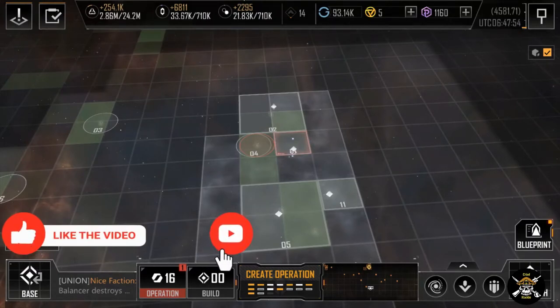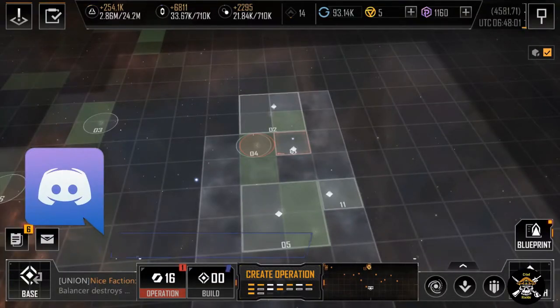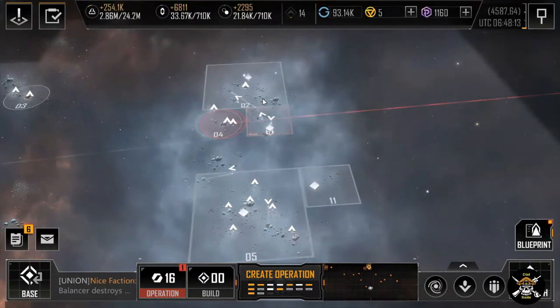Welcome back to another Infinite Lagrange video. Devastation has occurred — we've been in a constant battle with Soju for a week now. I've been bounced around this map several times until I finally figured out a safe way to avoid that. This whole video is about evasion — getting away from the bullying. Soju, specifically one member 'Ton Ton You,' has been attacking us literally two to three times a day.